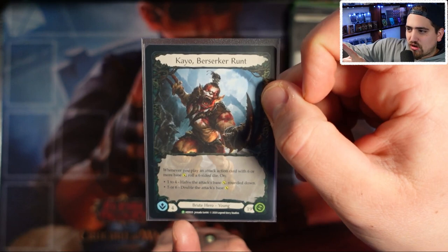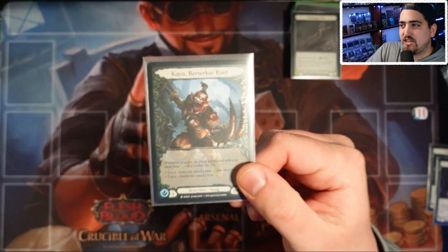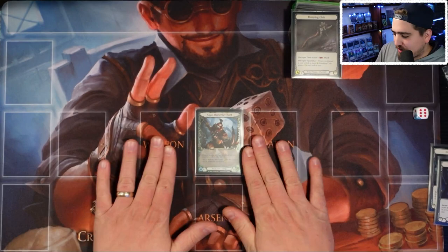KO has 19 life, and he draws four cards at the end of his turn. That's the biggest thing that's different from most TCGs — you draw cards at the end of your turn, equal to your intellect, which for KO is four. Whenever you play an attack action card with six or more base power we'll talk about that later.